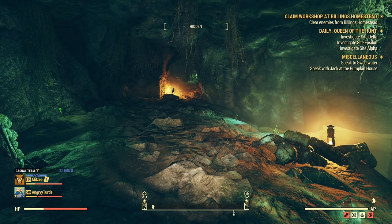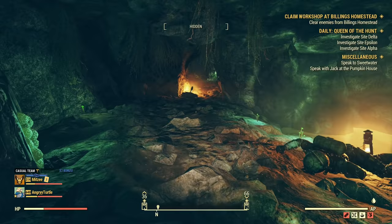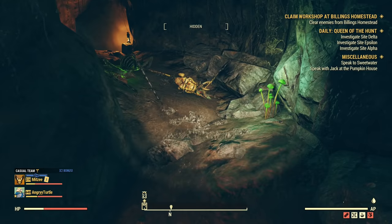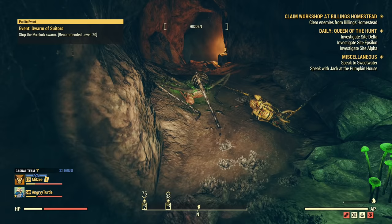This Owlet will spawn in between two crickets, which means he will be killed almost instantly. From my runs I was able to kill him once before the crickets got to him. As you can see there are two bodies of crickets and there is Mr. Owlet. I managed to kill him but it's incredibly difficult to get him by yourself.